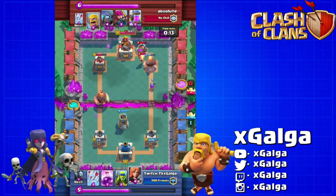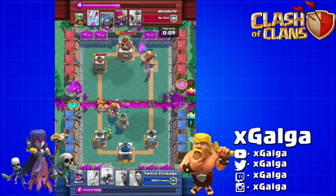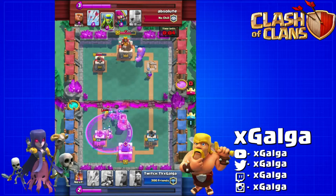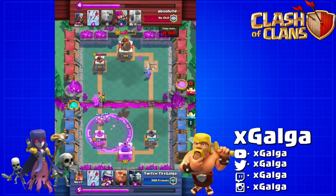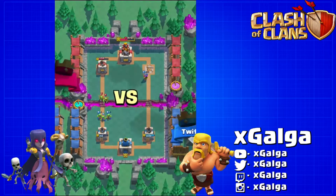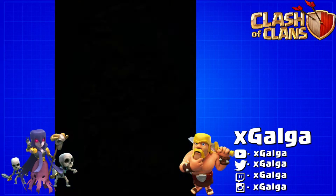He's trying to push the left lane with another giant. We drop a bomber, a valkyrie, and more goblins, and then as soon as we get the chance — boom — we rage him up again and obliterate his entire push: the giant, the barbarians, and the baby Pekka. Even our spear goblins were about to outmatch his spear goblins. This is just a great example of how useful the rage spell can be on offense and defense.